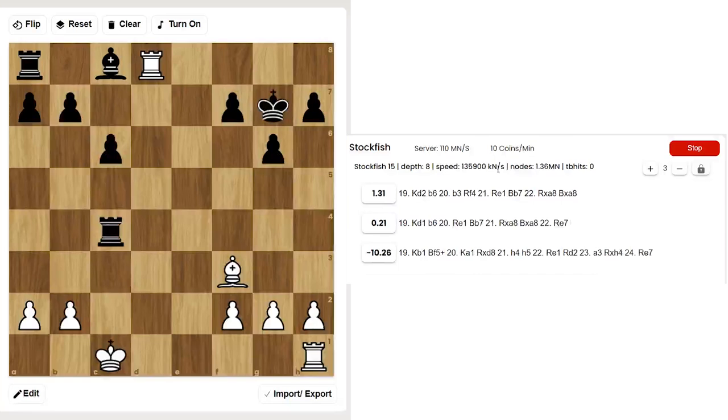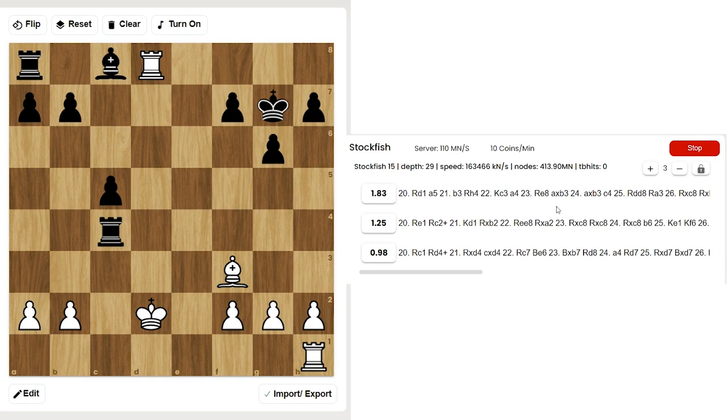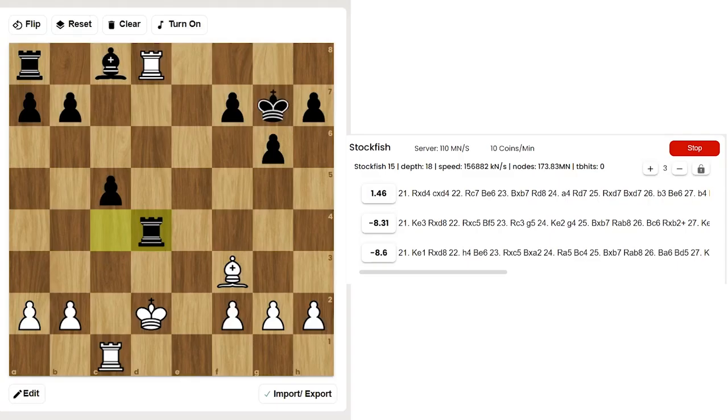Rook takes e4 — the pawn sacrifice was accepted — King d2, c5, Rc1, and Rd1, Re1, Rc1. All moves are strong; Rd1 is the first choice but Rc1 is also among the top choices. Rook takes e1, Rook d4 looks to be a better try, but even so there is no defense — white is winning.